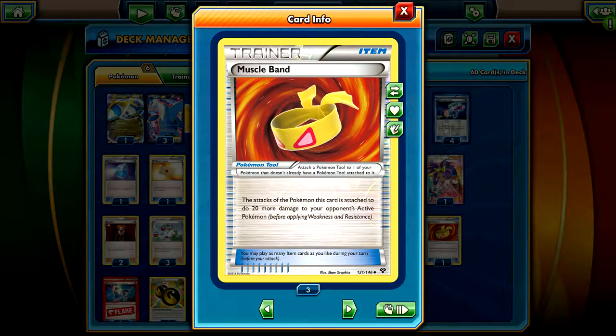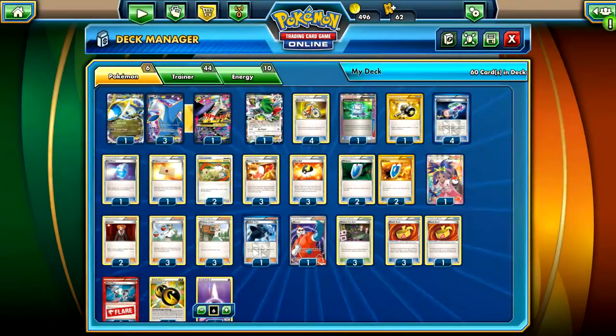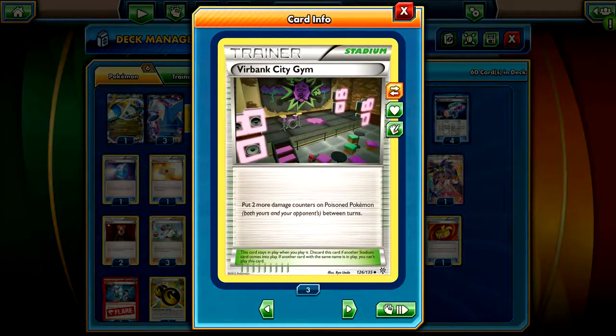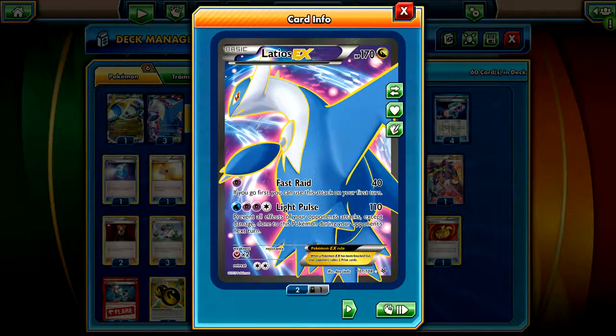We use cards such as Muscle Band, which does 20 more damage to your opponent's active Pokemon for your attacks. Laser lets you put your opponent's active Pokemon to sleep or poison them. Combined with Virbank City Gym, which puts more damage because of the poison between turns, this all adds up to at least 90 damage that you can do on your first turn, even if you go first.